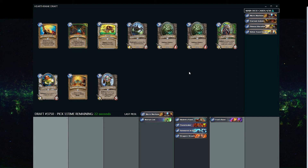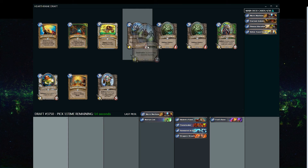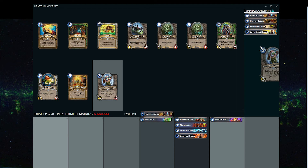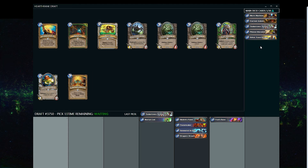You'll notice the timer is getting shorter as each card comes through, because as each card passes there are fewer things to decide over, so it gives you less time since the decision shouldn't be as hard. We're going to take the Tinkertown because we already picked up a few Mechs. Normally I would take Haunted Creeper, but I think we'll actually have a decent chance of getting strong Mech synergy here.